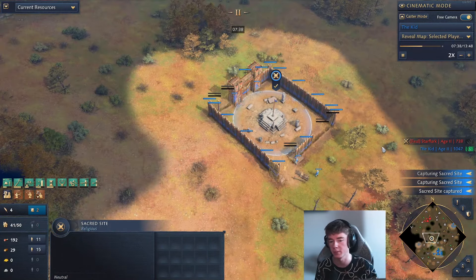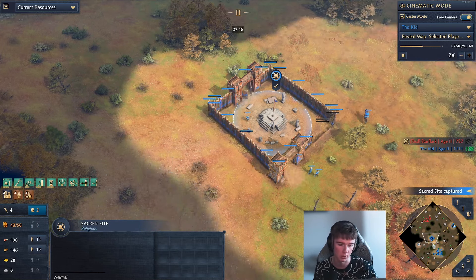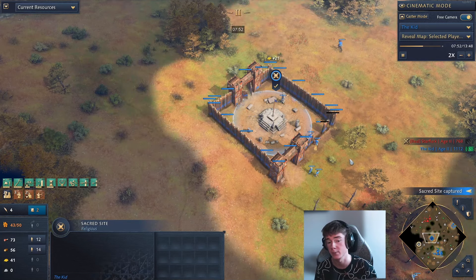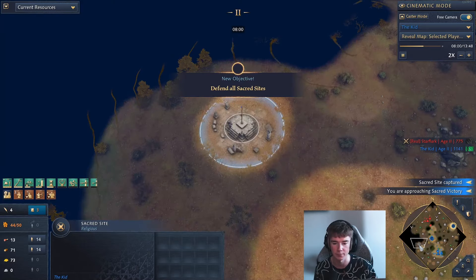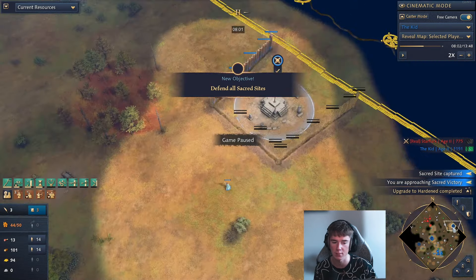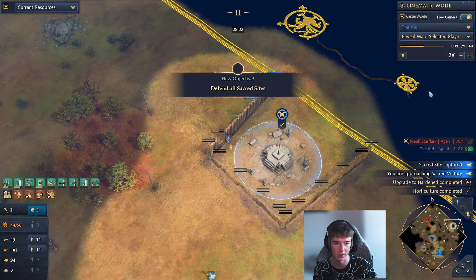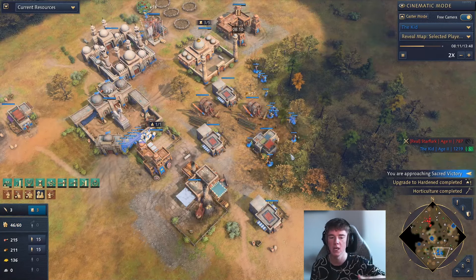We can actually afford to just go for the sacred sites and wall them in instantly. If we were up against a more aggressive approach — maybe one town center instead of two — then walling in the sacred site would not have made as much sense because they're committing to a feudal age anyways. Eight minutes in, we now have the sacred sites. That means at 18 minutes, we should have a sacred site victory provided we're not delayed or decapped. We've got one victory condition going already.